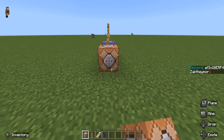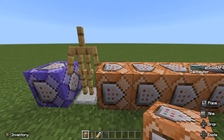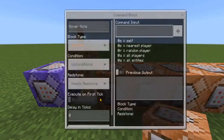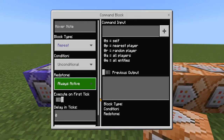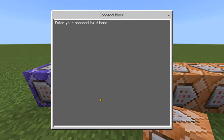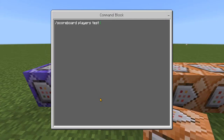I'm going to need five of these, just like so. In this first command block we're going to change this to repeat, always active, unconditional again, and in the input we're going to type /scoreboard players test, because we are going to be testing for the armor stand that we've just placed and named 'Level Up'.